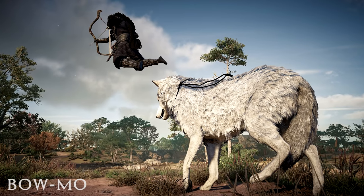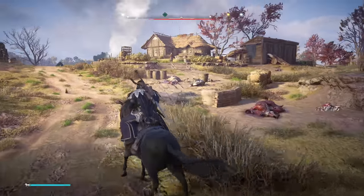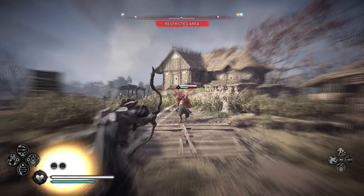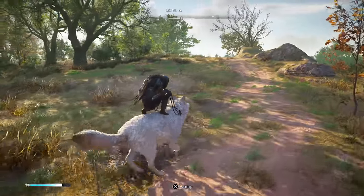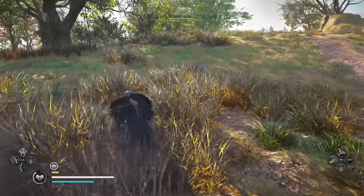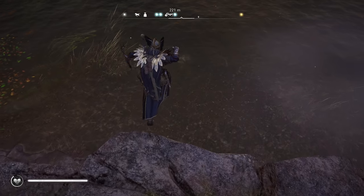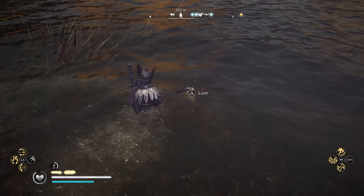Tip number one: Bow Slow-Mo. This first one can go easily missed for a while, but it's very useful to know because catching air in Valhalla is a bow user's best friend. Anytime you're airborne, if you start aiming with the bow, you'll get a brief moment of slow-mo to line up shots, which is really going to become even more useful in a little bit, synergizing with a few other tips coming up.